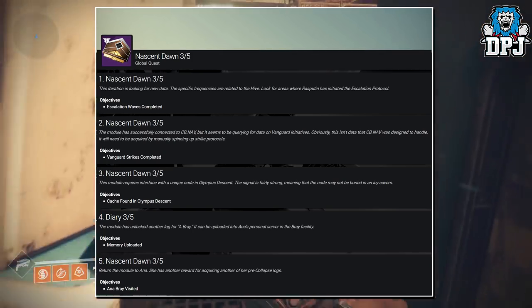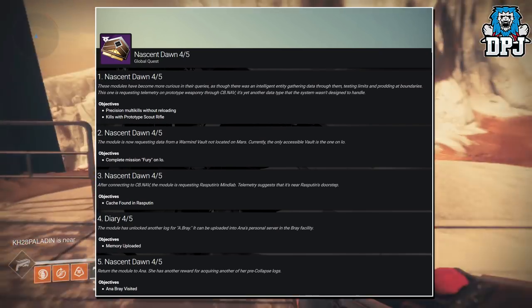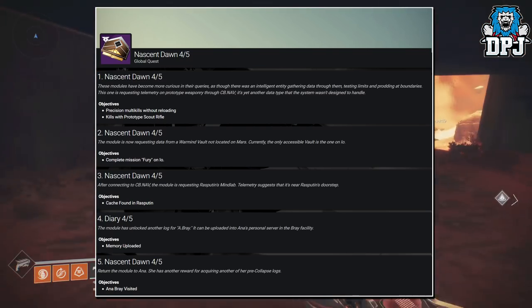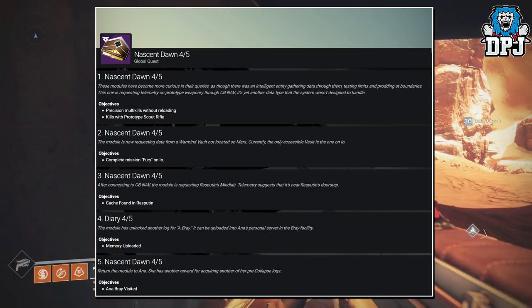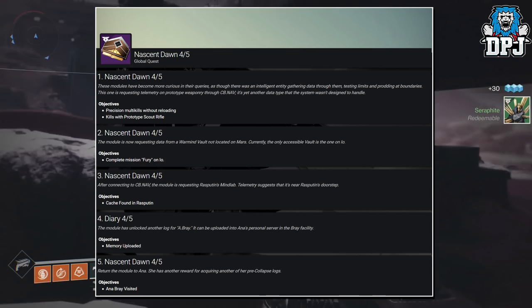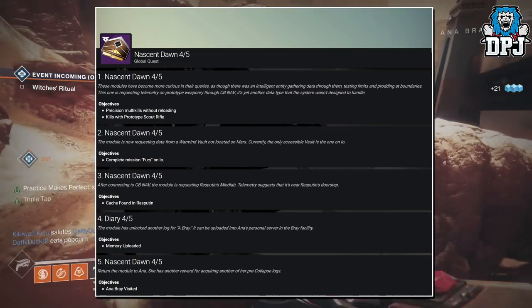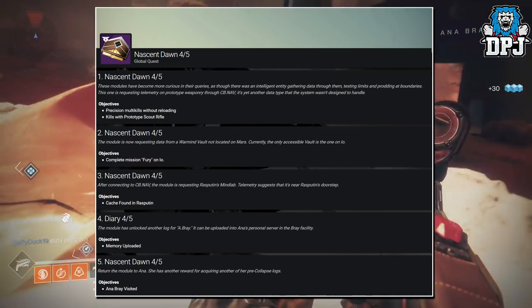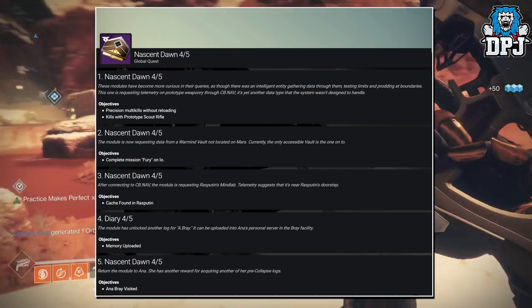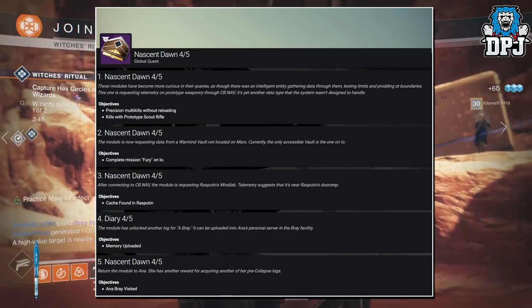Week 4 will consist of step 1 — these modules are requesting telemetry on prototype weaponry through CB.Nav. Objectives include precision multi-kills without reloading and kills with the prototype scout rifle, so you will need to get kills with the Braytech scout rifle. Part 2, the module is requesting data from a Warmind vault not located on Mars. Currently the only accessible vault is on Io, so you complete the mission Fury on Io.